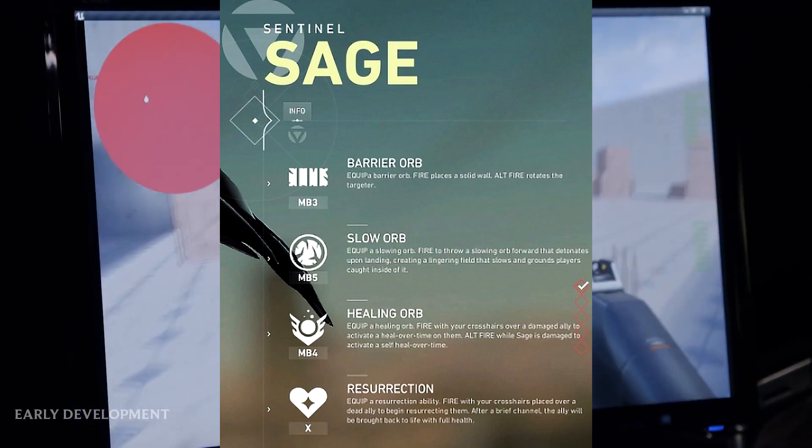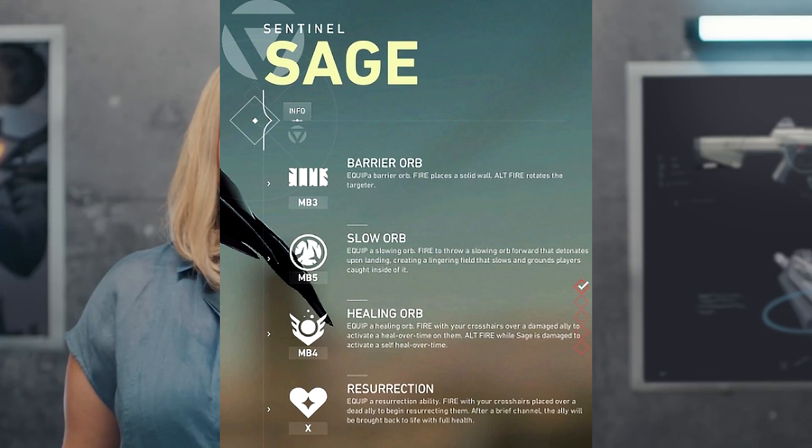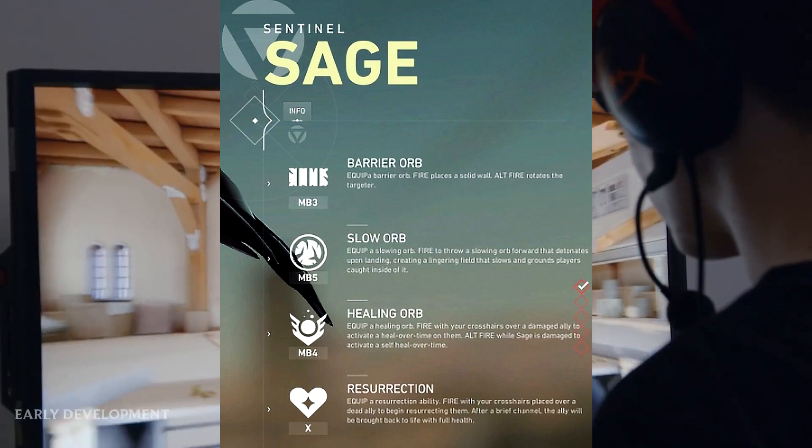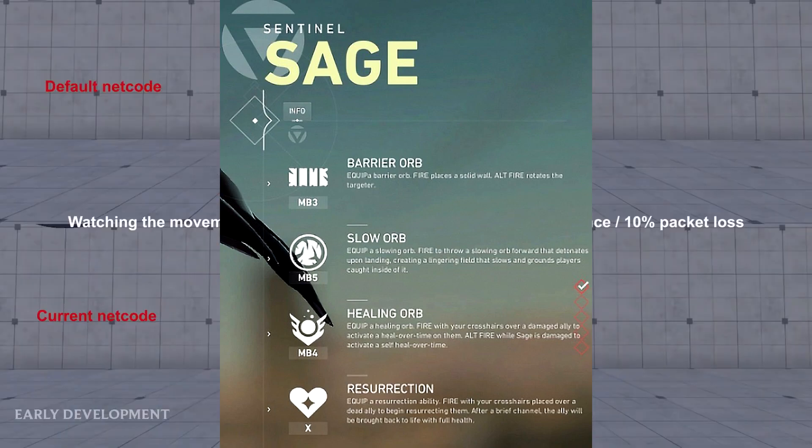The final ability is Resurrection - equip a resurrection ability, fire with your crosshairs placed over a dead ally to begin resurrecting them. After a brief channel, the ally will be brought back to life with full health.